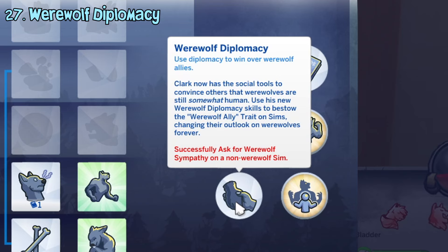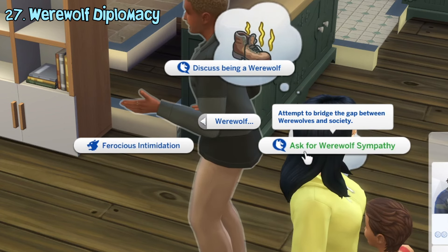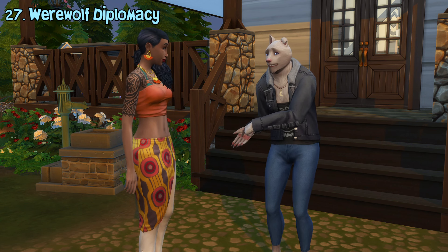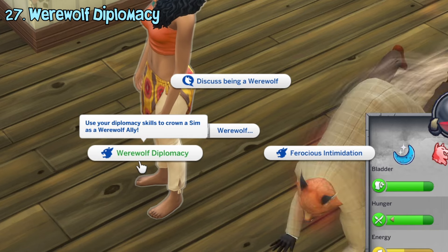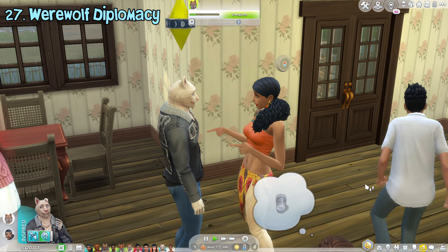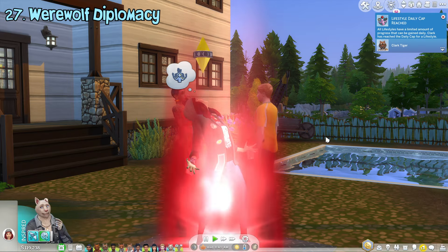The werewolf diplomacy ability can be unlocked if you successfully perform the 'ask for werewolf sympathy' interaction on a non-werewolf sim. This interaction will always fail if you're not close enough with the sim, so be sure to befriend them first. Once successful, you'll unlock the ability and can perform the werewolf diplomacy interaction on non-werewolf sims, giving them the werewolf ally trait.